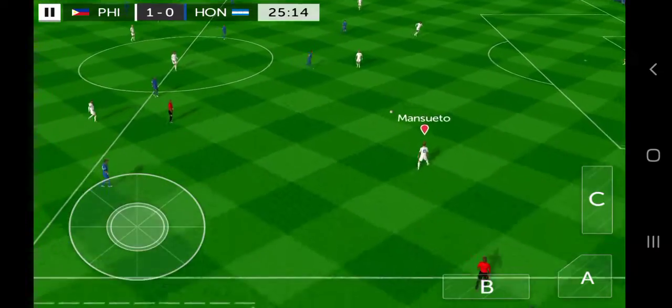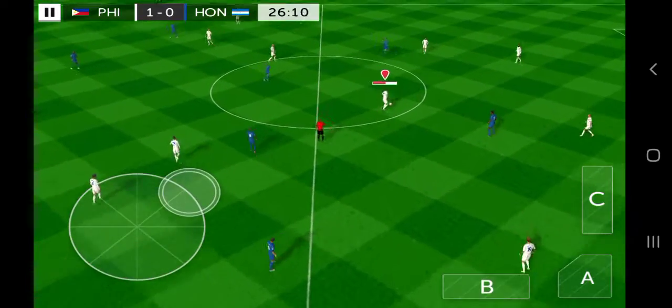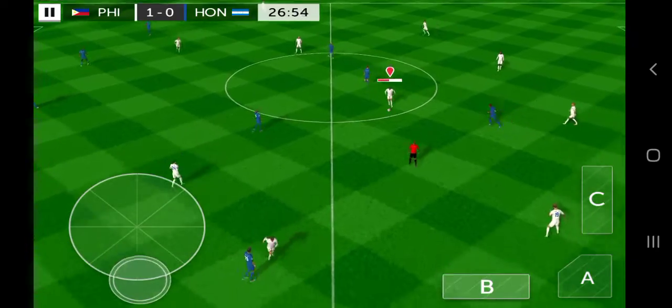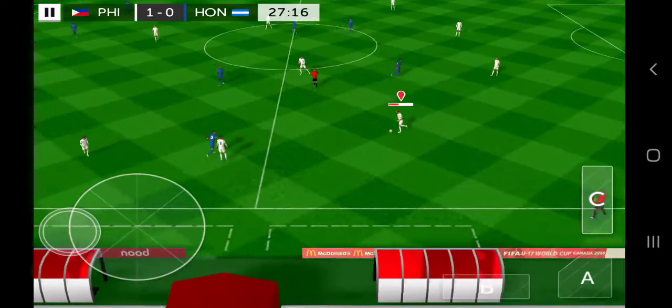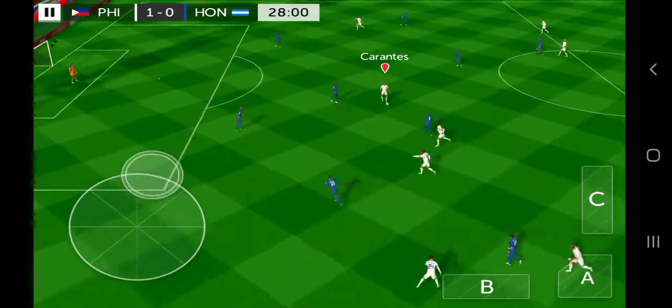Defender then, back on the ball. Smith. Passed inside.